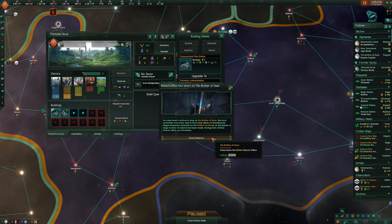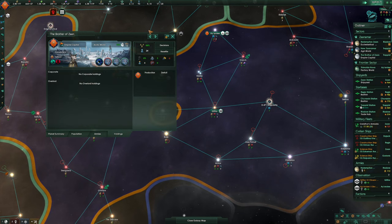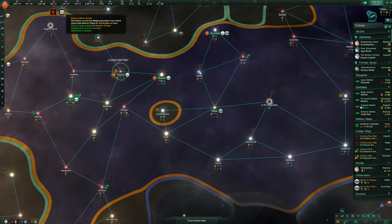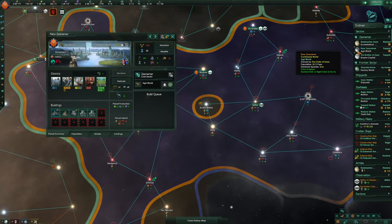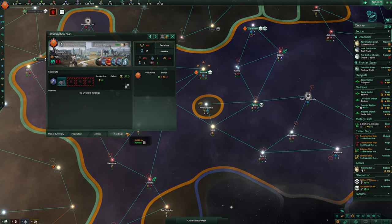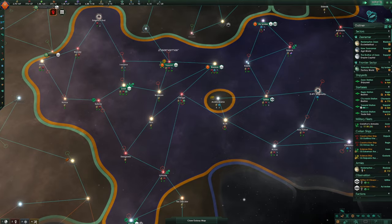The branch office of the Krillian Syndicate is gone — that should really help with our crime here. And the criminal underworld is gone as well — that is fantastic. Redemption's on still has a massive issue though, we need to get rid of this still. It does produce 35 energy, which is pretty tasty.